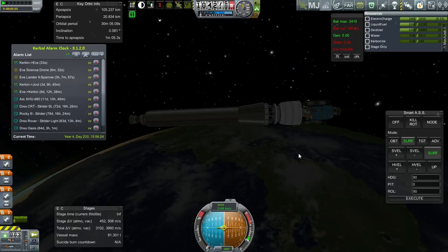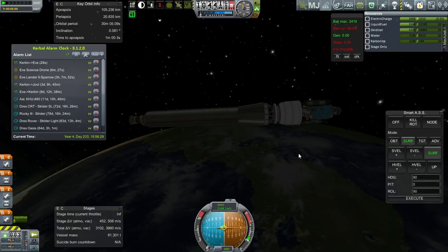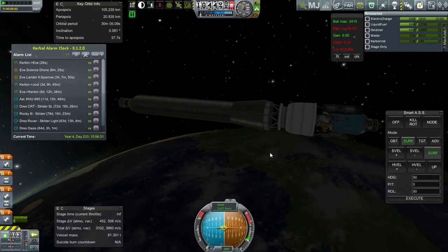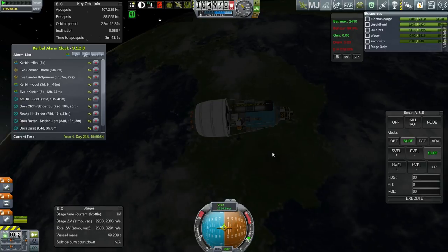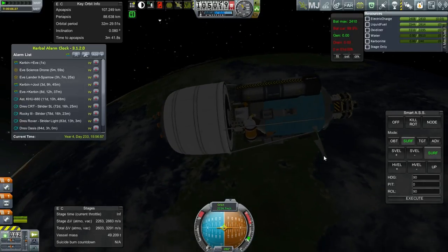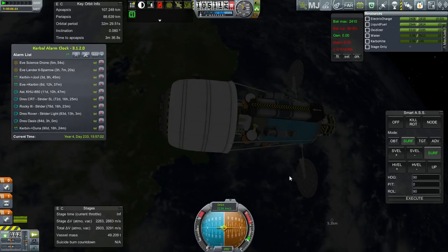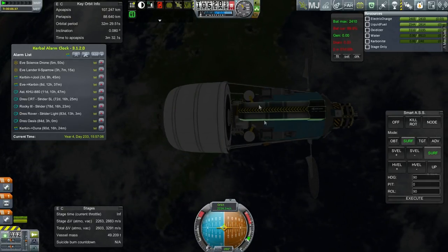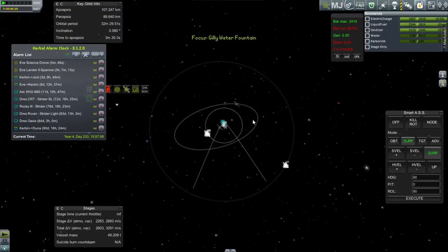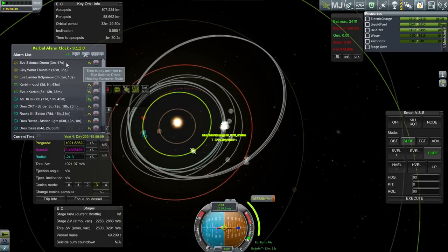I think I'll just have this stage re-enter. We've got 1,666 m/s — actually about 500 left — so let's stage and proceed. Solar panels are out — the circular concentrating ones. We're getting close to the Eve transfer point, right on time. I've got this one targeted to a periapsis of about 500 kilometers. The node is in 13 minutes, so I'm just going to add that into the alarm queue.